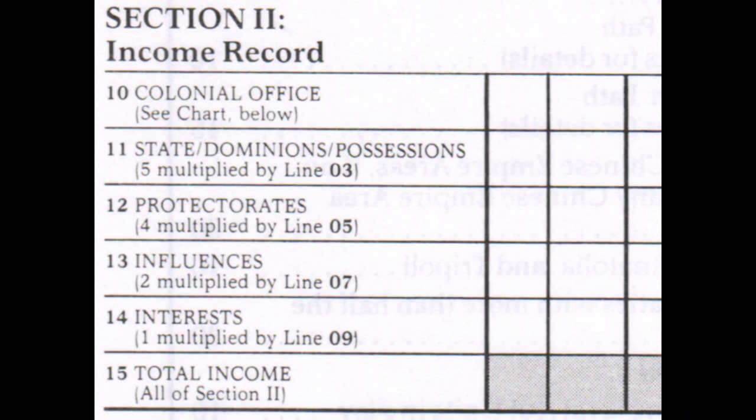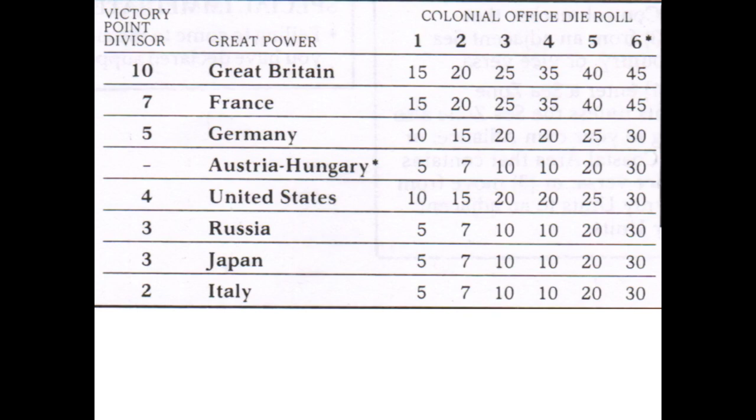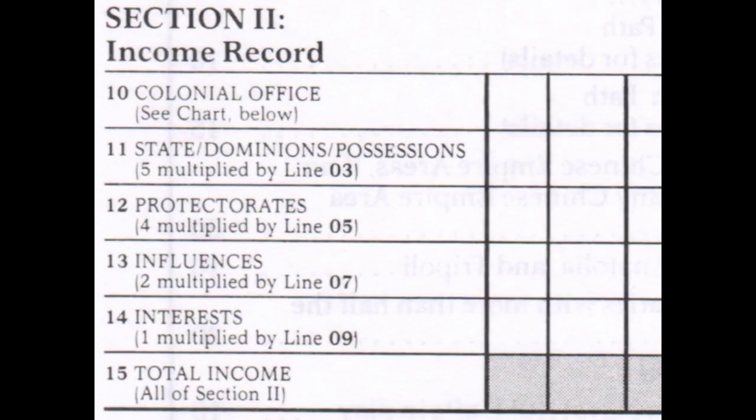In section two, you roll for income from the colonial office. Players with no control markers — no protectorates, possessions, or dominions — receive the maximum possible value, except for Austria-Hungary, which must always roll. You can see the colonial office chart with the one-to-six variable outcome. To calculate total income, you multiply the number of areas by status category against the income value. Different areas have different values — some areas are more wealthy than others.